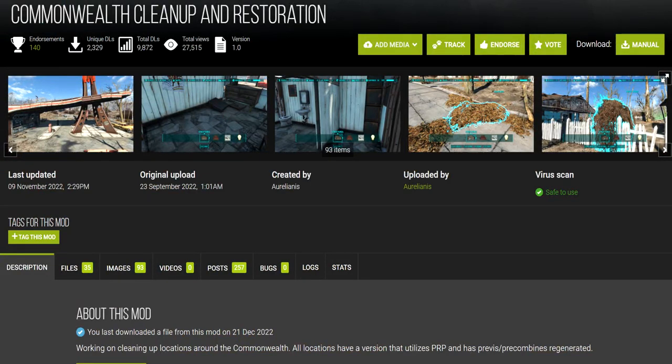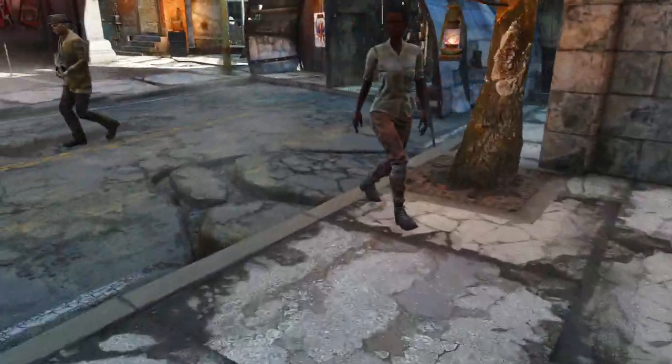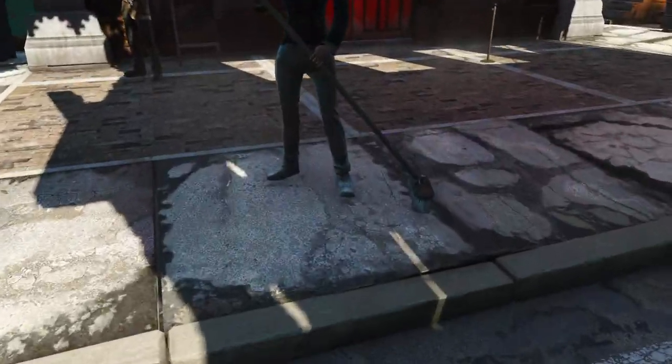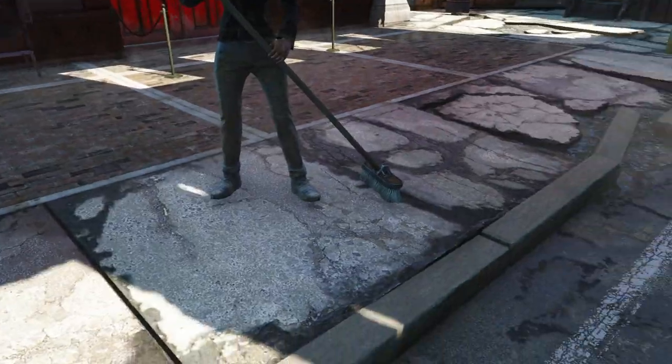The first mod, Commonwealth Cleanup and Restoration, cleans up areas the old-fashioned way by disabling objects, thereby breaking pre-combines and pre-vis. However, this mod regenerates them for you, and it has a version compatible with Pre-Vis of Bean's Repair Project, which is the version I'm using and the one I'd recommend you use. Just load this mod after PRP and you'll be set. The downside is it comes in multiple files that you have to download separately.